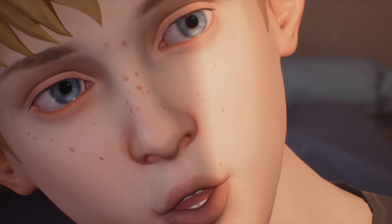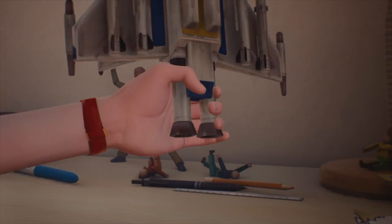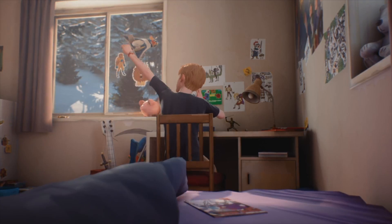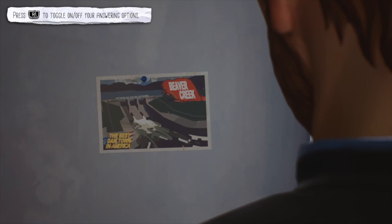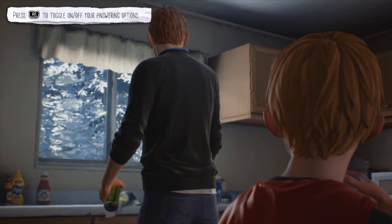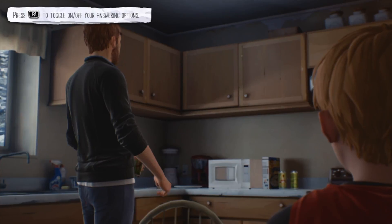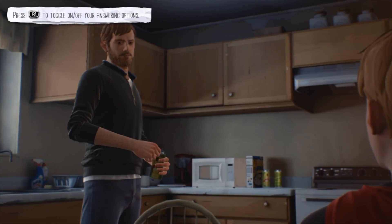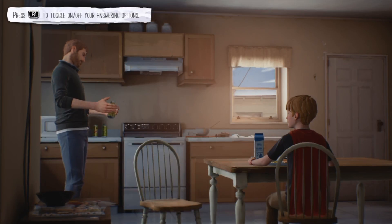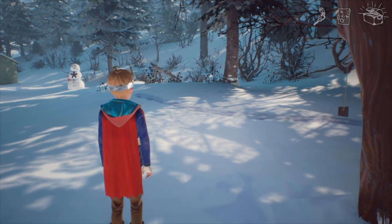Captain Spirit plays a large part in the demo, with Chris starting off by thinking up this new superhero and you'll help him along the way, making choices as to what his outfit should look like before exploring the house and yard to help bring it to life. As you explore, you'll interact with objects, having the options to take out the recycling, make your dad mac and cheese, or try to unblock his mobile phone so you can play a game. There's lots to find and interact with, and to add a twist, you can often use Captain Spirit's powers to interact in a different way.